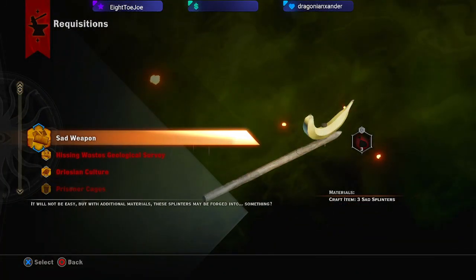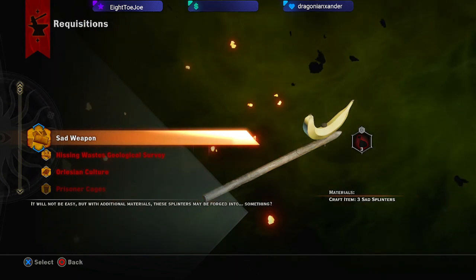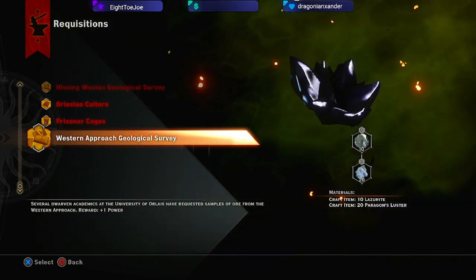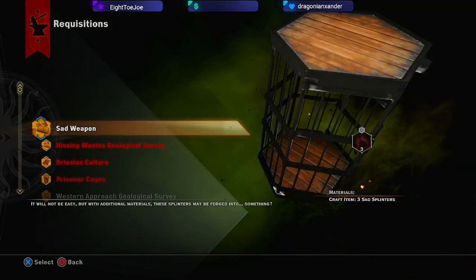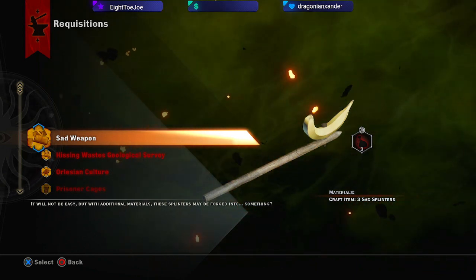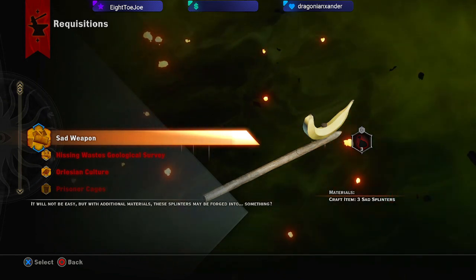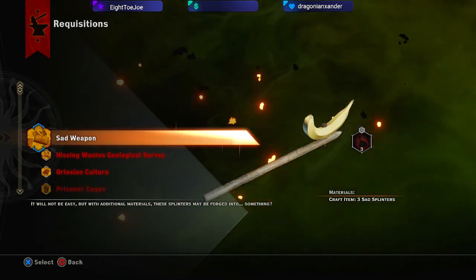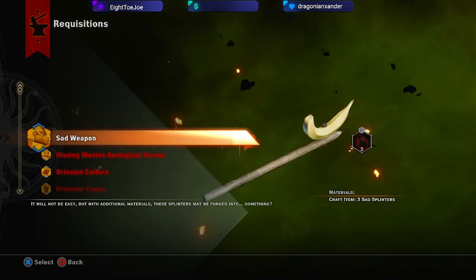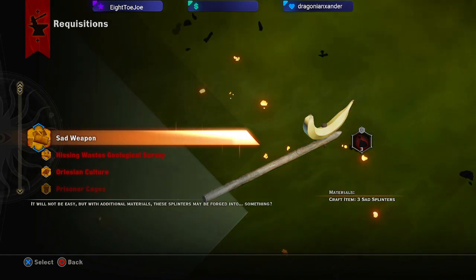Requisitions! I have everything we need to make the sad weapon! Alright, so we made a highlight about getting the plan and the items needed to create the sad weapon. We have all three sad splinters, so now we are going to make the sad weapon.